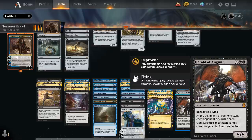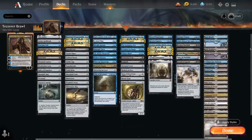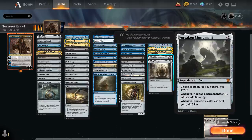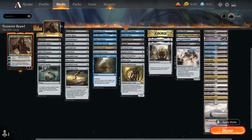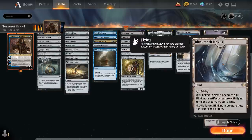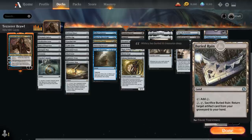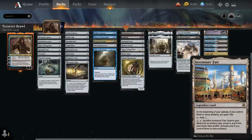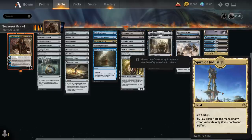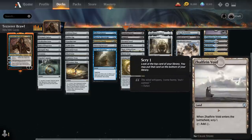For the mana base, we've got snow-covered lands to combo with Ice-Bind Pillar. Hengegate Pathway and Frostboil Snarl provide colored mana, and colorless lands like Darksteel Citadel combo with Forsaken Monument for additional mana. Blast Zone, Blinkmoth Nexus can turn into a creature, Buried Ruin gets back artifacts from the graveyard, Crawling Barrens is a powerful creature land, Faceless Haven goes with our snow lands as another creature land, Field of Ruin deals with opposing lands, Inventor's Fair can tutor for an artifact if we control three or more, and Spire of Industry makes multicolor and colorless mana. Finally, Zhalfirin Void lets us scry one.